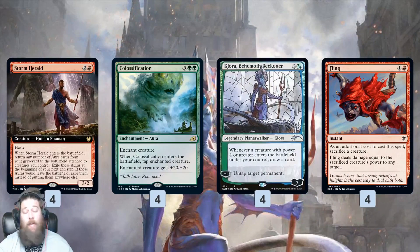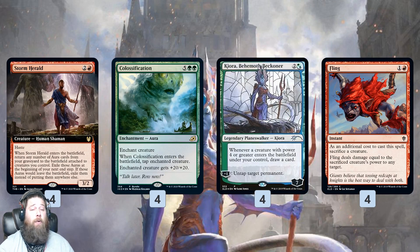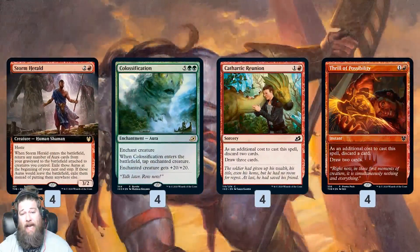Plan two: we can just fling it at our opponent. If we get Colossification on Storm Herald, it's going to be 23 power, so for just two mana we can sacrifice our Storm Herald and deal 23 damage to our opponent's face, which should almost always be enough to close out the game. So those are our main combo kill plans.